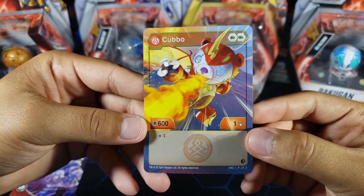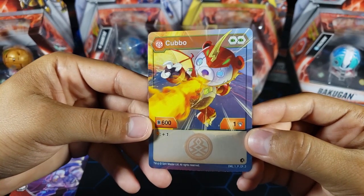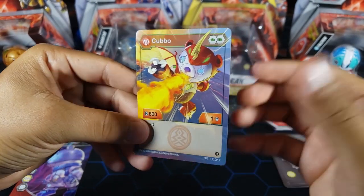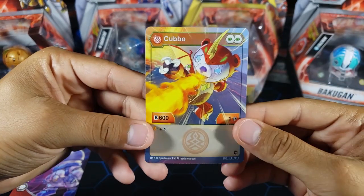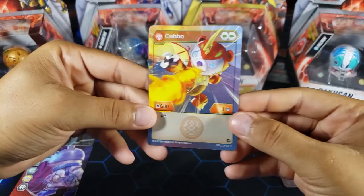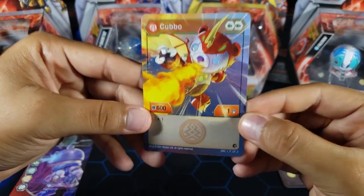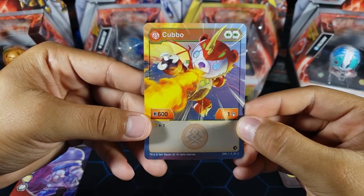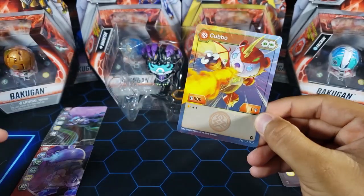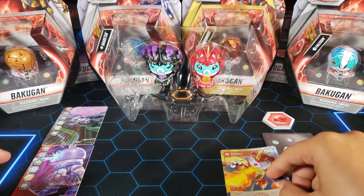These are not really playable Bakugan in my opinion — they're more like collectibles. If you like Cubbo or you like the accessories it comes with, like the Dragonoid mask, definitely get this two-pack or even the single pack. They're very nice and very collectible for sure. But competitively, I don't think it's worth it.